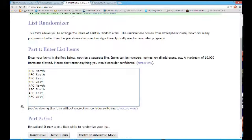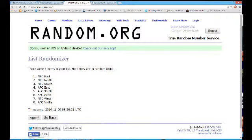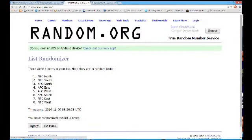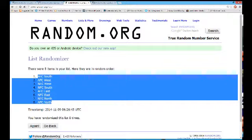Now let's jump over to the divisions. Eight times, here we go. One, two, three, four, five, six, seven — eighth and final time. AFC South on top. AFC North on the bottom.